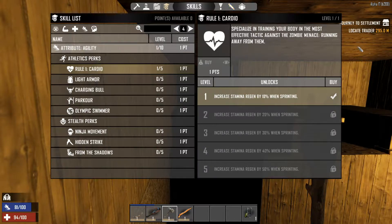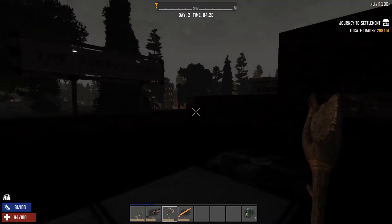We also got Healing Factor - you gain one HP every 30 seconds for natural healing. Fully Hydrated and Slow Metabolism will help with food and water so they won't drain as fast, and Rule One Cardio increases stamina regen by 10% when sprinting.